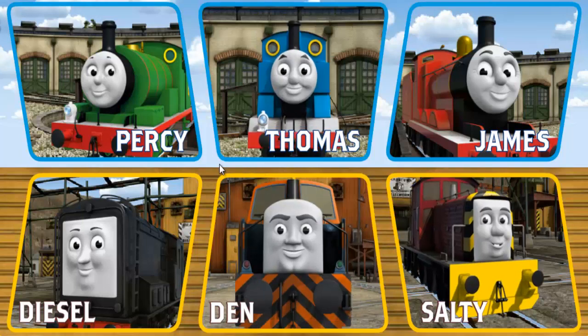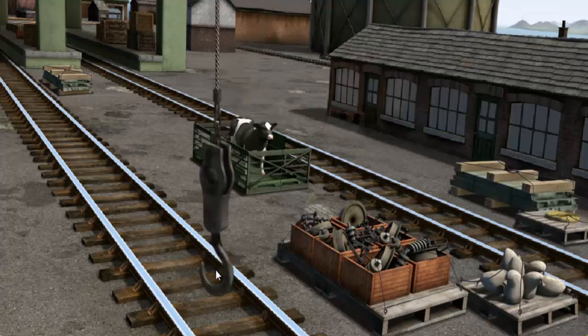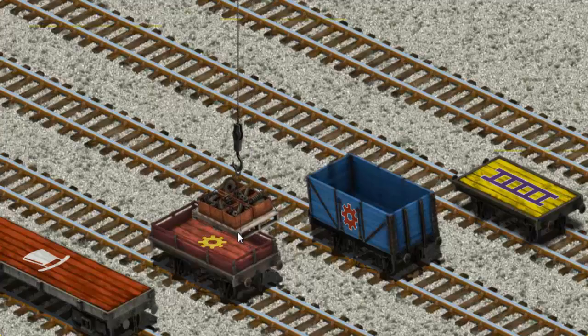It's a busy day at Brendam Docks. Thomas and his friends have many deliveries to make. Choose who will make the next delivery. Thomas must deliver the engine parts to the steamworks. Show Cranky where the engine parts are. There you go. Let's lift and load.